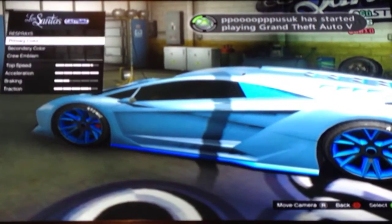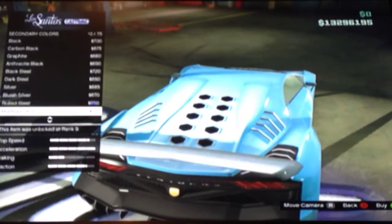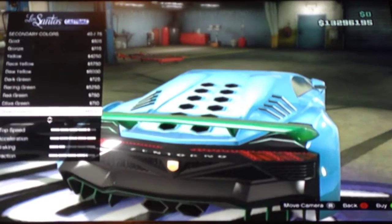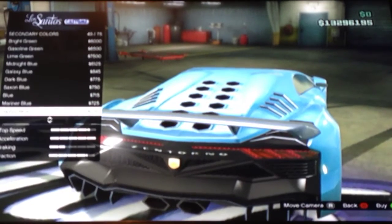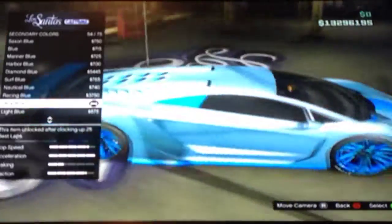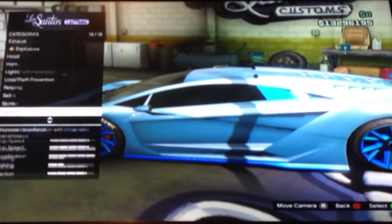Then once you pick one of those, go to Secondary, go to Metallic, and you want to select Ultra Blue. Ultra Blue is right here — that's what you want to select right there.